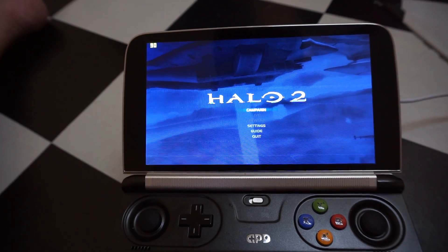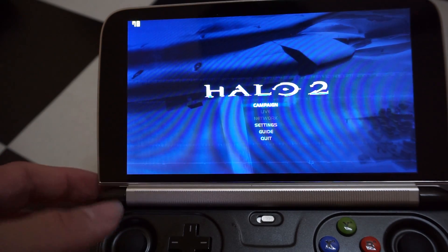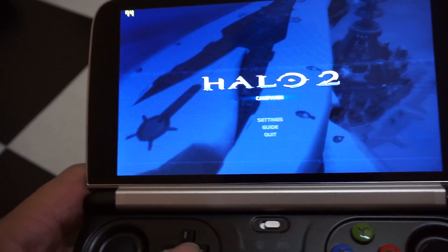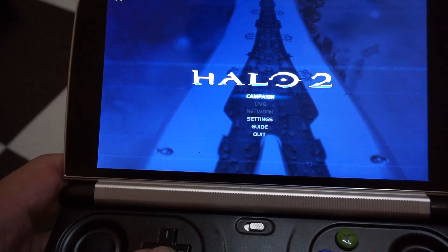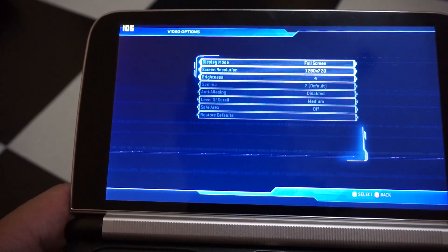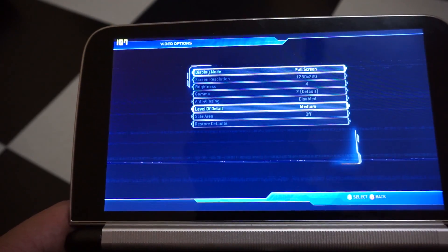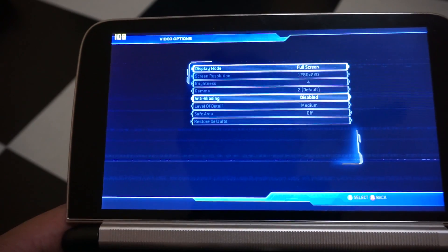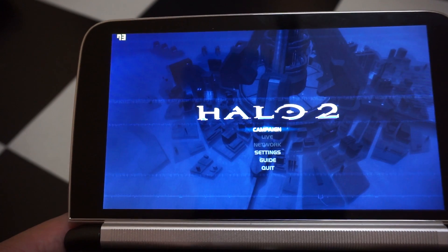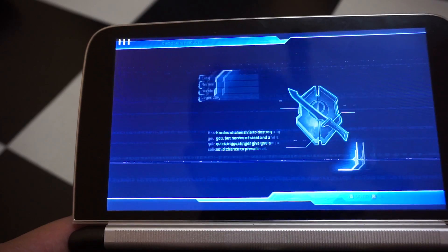Hey guys, this is a GPT-Win here and in today's video I'm gonna show you guys the game Halo 2. This is one of the best games to play currently on the GPT-Win 2, as it is a very good shooting game and it runs extremely well. Let's show you the settings: the level of detail is medium, anti-aliasing is off, and brightness is at 4.